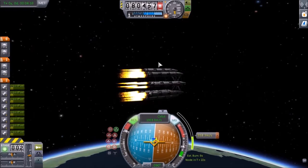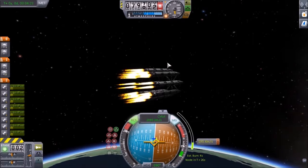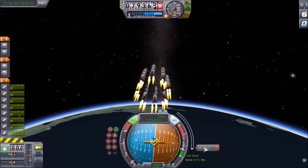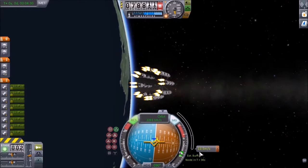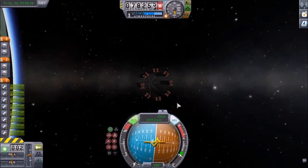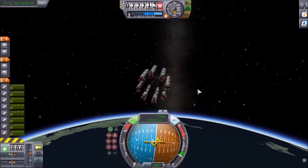As we hit that drag it'll bring both the apoapsis and periapsis down - it's going to take some energy out of the system. We're at 100 meters to go on the burn - cut the engines. Finish that burn with spacebar. There we go, close enough. I don't like the way the camera does that.